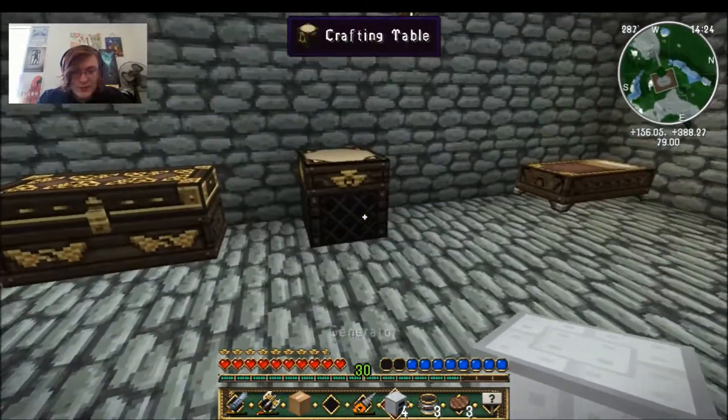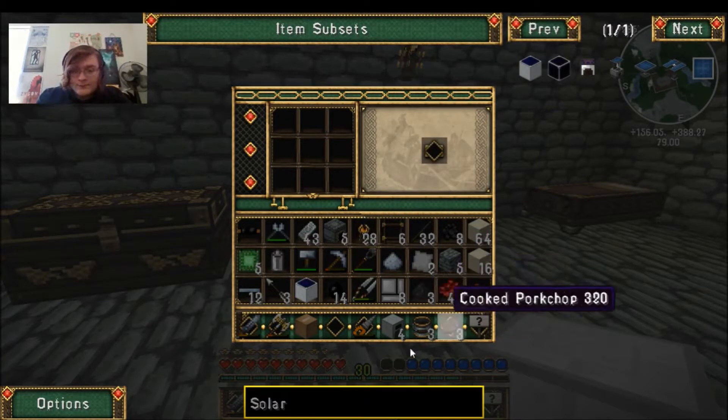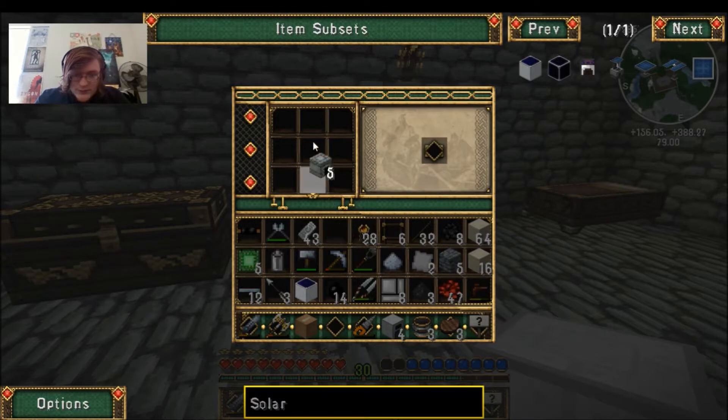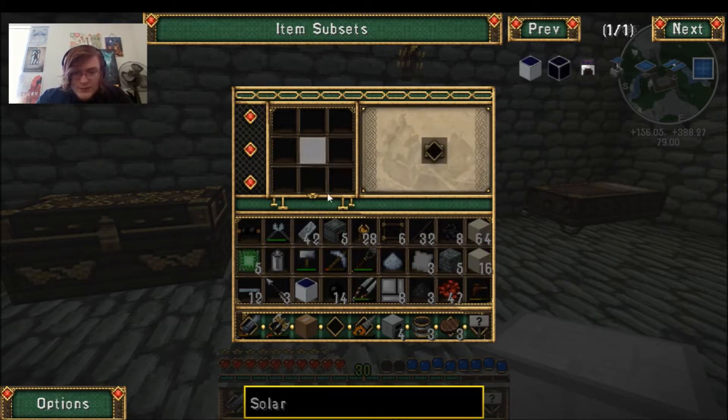We need another iron furnace. We need another generator. Which means we need another iron furnace, which means we need to use more. We need to make more iron plates. I love this progress. I love this process.